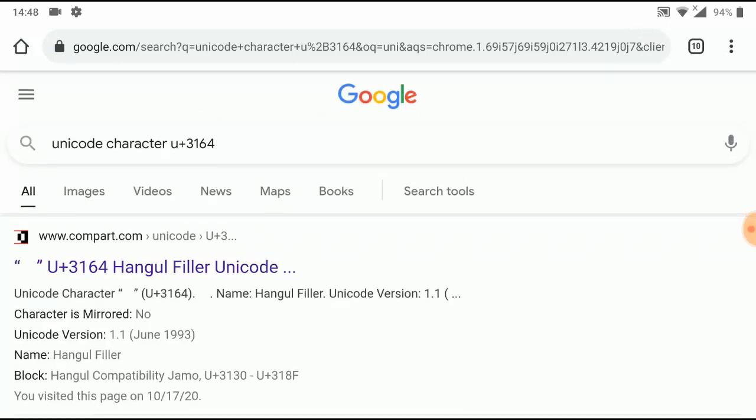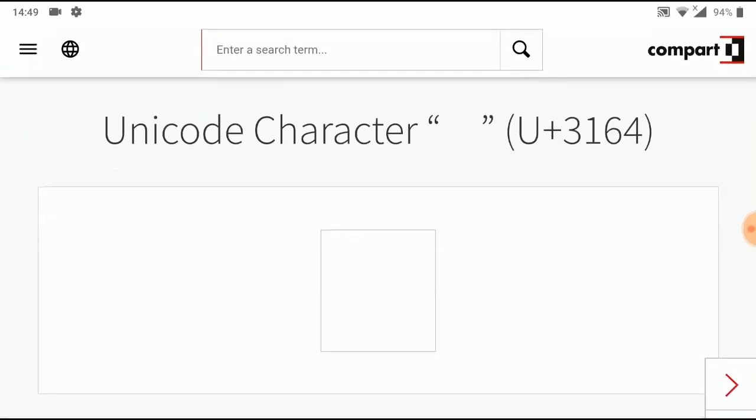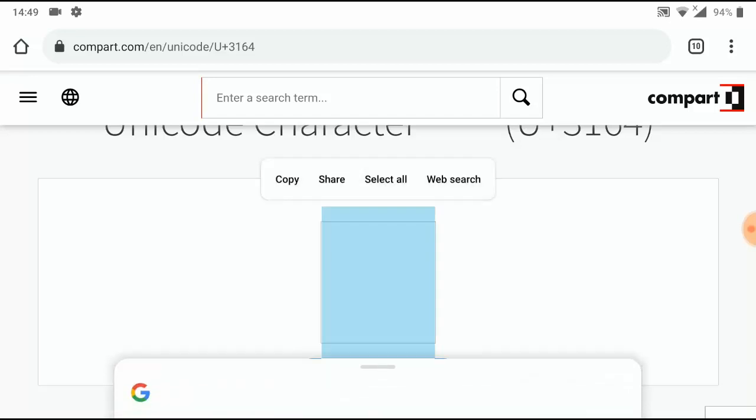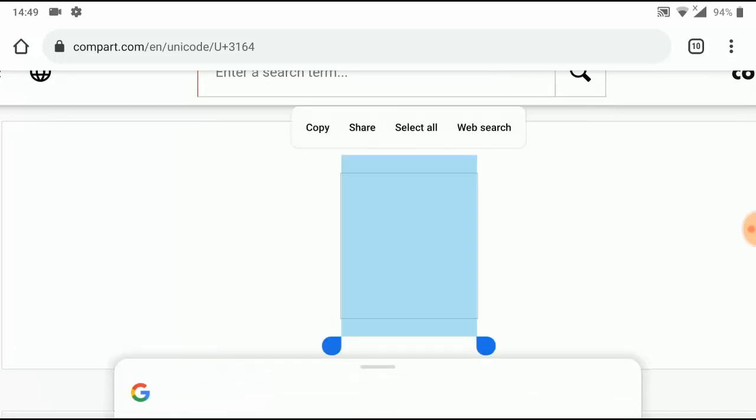I'm gonna leave the code in the description. If you are also working on desktop, it also works there. This is for the mobile version — either iOS or Android — and it also works on tablets. So first of all, once you go to this character, you're gonna see this big box. I'm gonna hold it for a while, just hold it for some seconds. You're gonna see 'Copy' — but if you double click it, it'll zoom in, so you just need to hold it. Just hold the box, like when you try to copy a file on your phone. Once you see 'Copy', just go ahead and click on Copy.